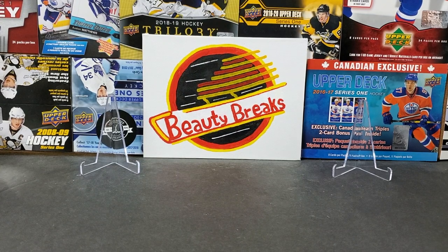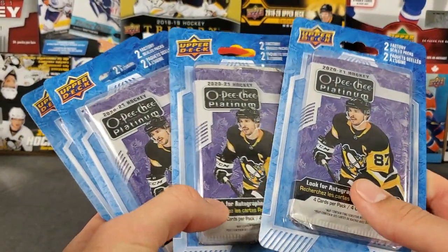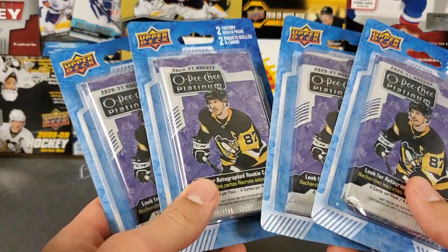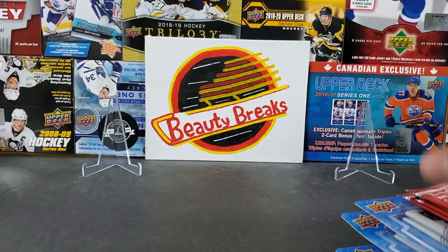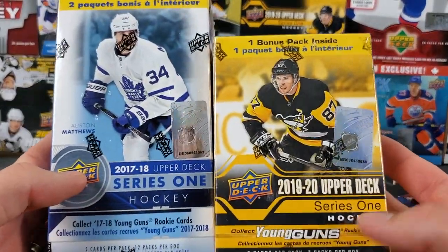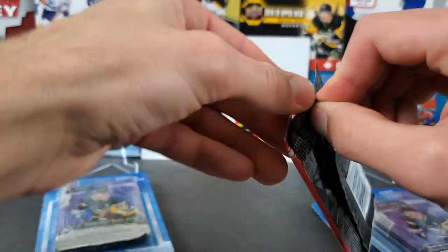Welcome back everyone, this is Beauty Breaks. Ethan and I have two factory sealed packs each - they are retail 2021 OPG Platinum, but there's still some nice stuff in Platinum. Ethan's also got a few Tim's packs we'll throw in there, and I have some Christmas presents from my family - a couple blasters. This is gonna be a fun break. We're gonna start with the Tim's.